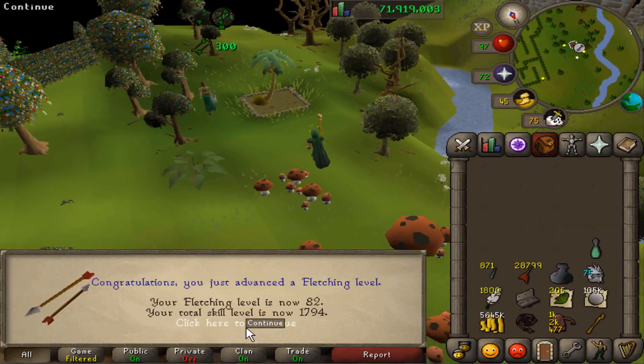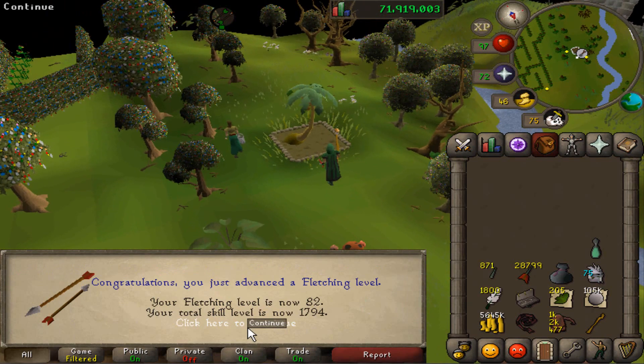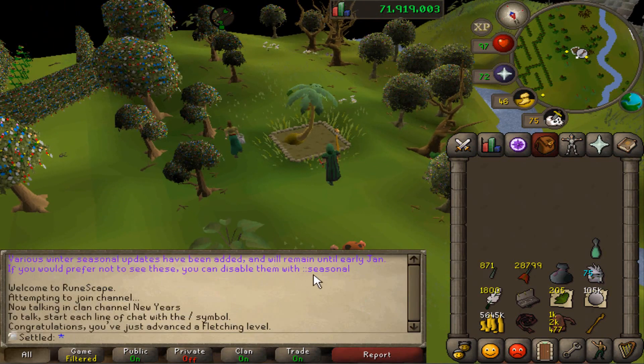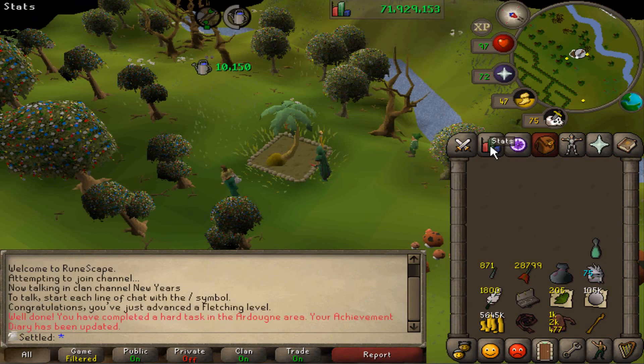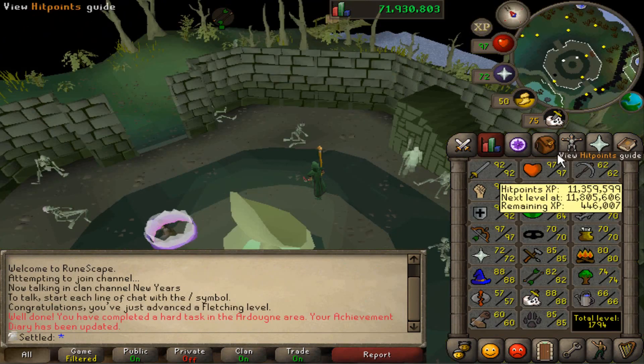I'm not sure what to do with these last nine marks of grace. I'm going to drop them — hope you guys forgive me. Unexpected fletching level! Also I've got a palm tree here, which isn't exactly a farming level but it is a hard task in Ardougne, so not bad.